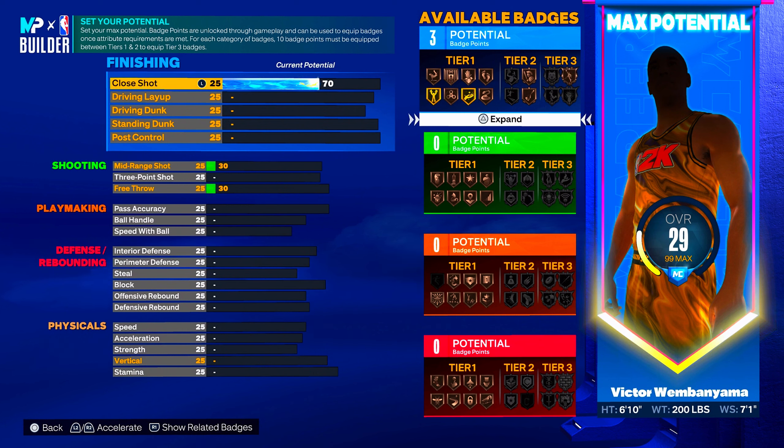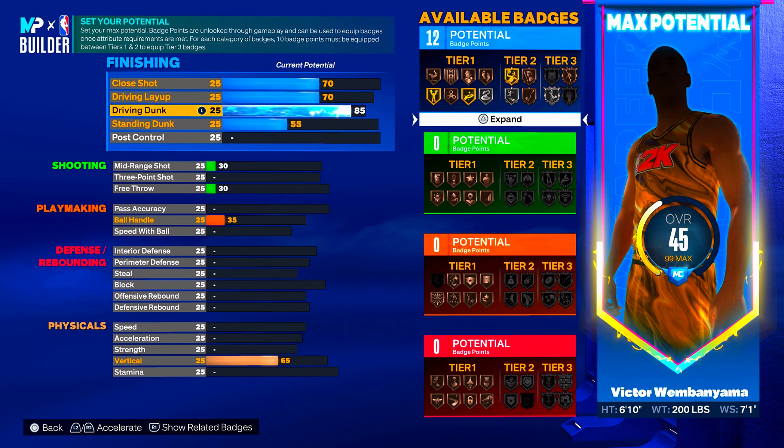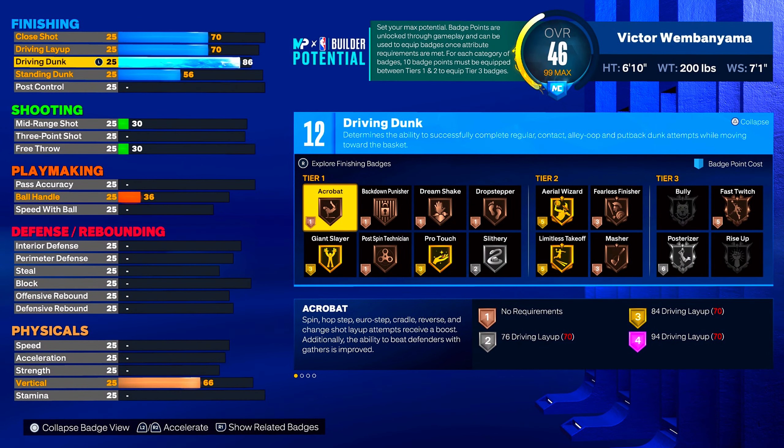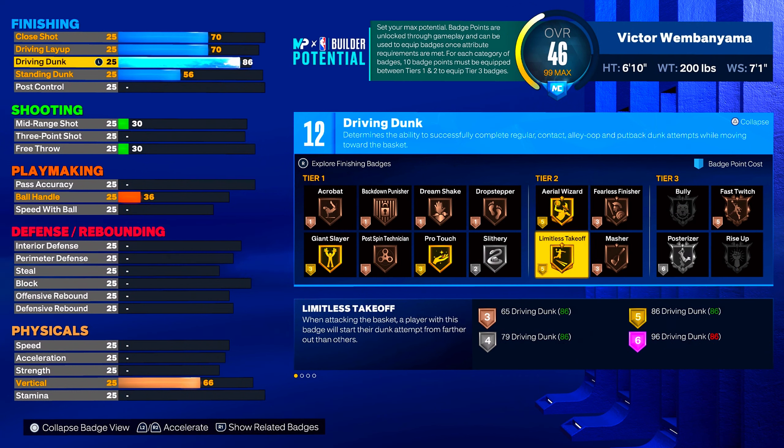I'm going to go 70 on the close shot, 70 on the driving layup, and 86 on the driving dunk — for only 12 finishing badges. I know we'd want way more finishing, but we're in the NBA 2K24 mindset, not 2K23. I feel like they're going to heavily nerf this builder, so we only get 12 finishing badges.